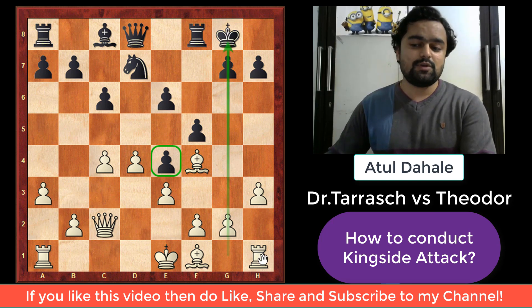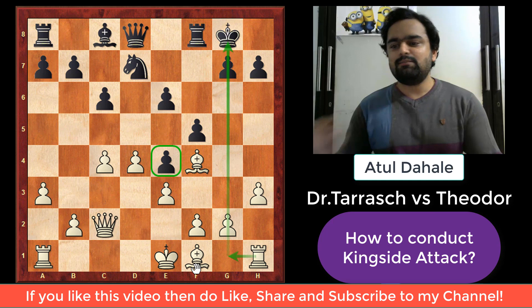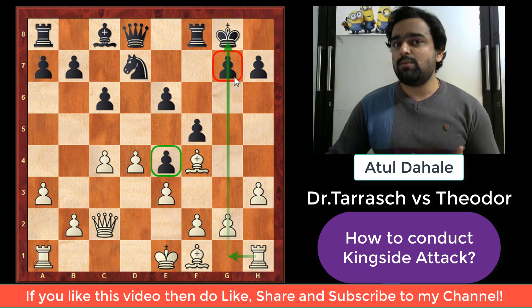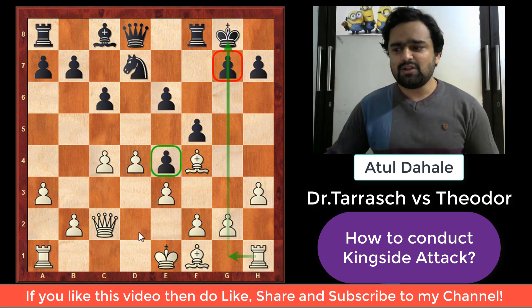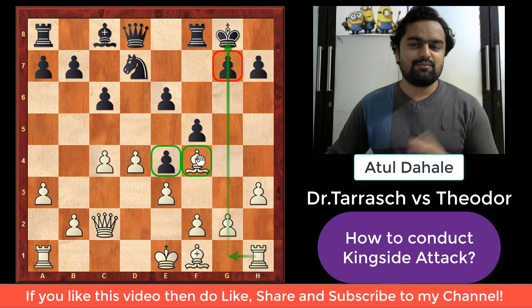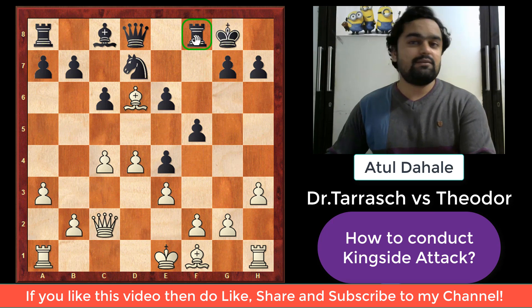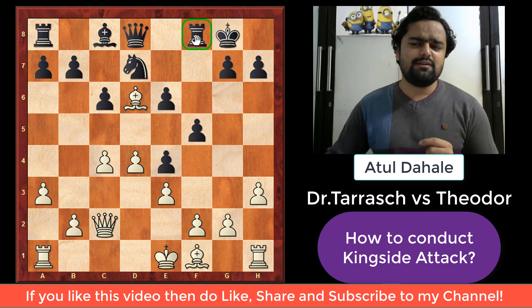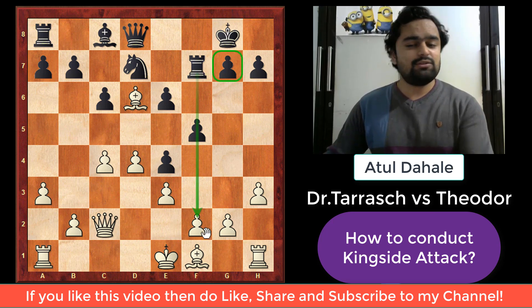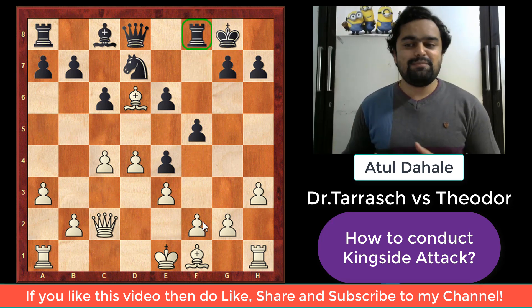White needs to open up the g-file to execute his plan. The bishop on f4 is there, and white decided to control the dark squares because black has already lost his dark-square bishop. So he played bishop to d6, asking the rook to decide where it wants to go. Rook to f7 was actually the best move for black, protecting the pawn on g7 and staying on the kingside. But black was completely unaware of what white was planning and played rook to e8, just centralizing his rook.